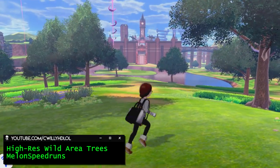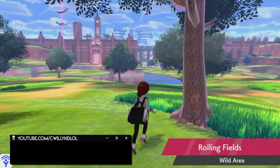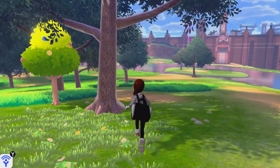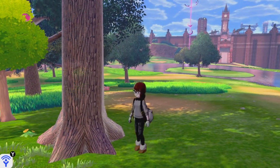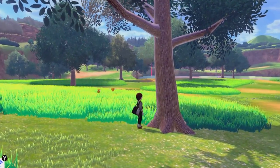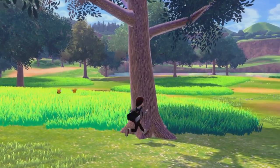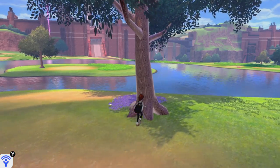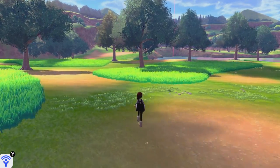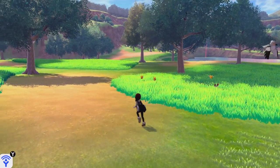If you're on the other end of the extreme and just really want those trees to look better, I got you — HD trees. The bark and leaves get a rework here. They do look better than the regular ones, but not a whole lot to say other than that. If this mod is something you drop everything for and hack your Switch over, no judgement here. But this really isn't anything crazy, so let's continue on with some more interesting ones.